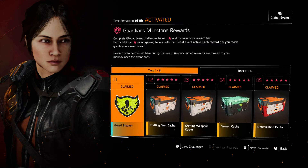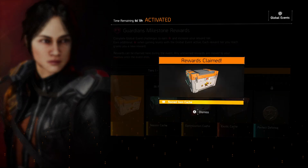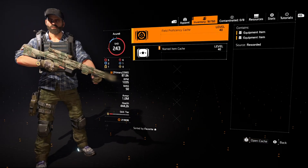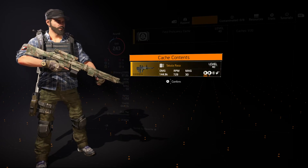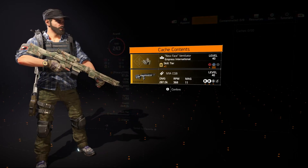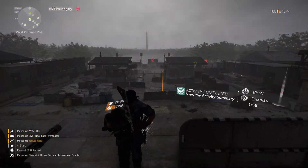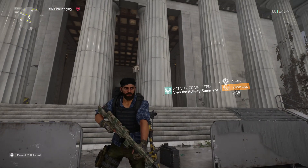You can see I've been working my way through these — claimed, claimed, claimed, claimed. Now I've just unlocked number six, which is a named cache. It gives you a piece of named gear, which is this one — nothing special. We got a gun, which I'm going to scrap. Excellent — progress. Well, that was the Lincoln Memorial. Thank you very much for watching, I do appreciate it, and I will see you in the next one.